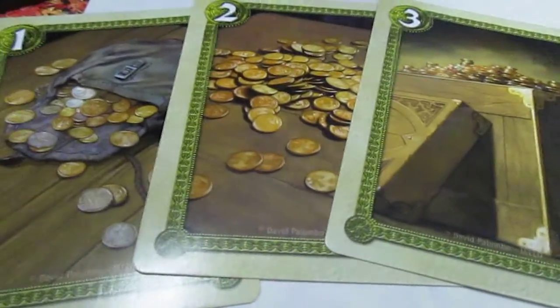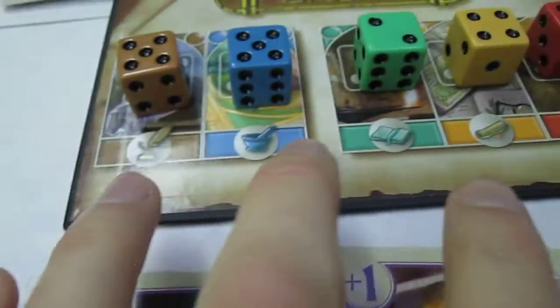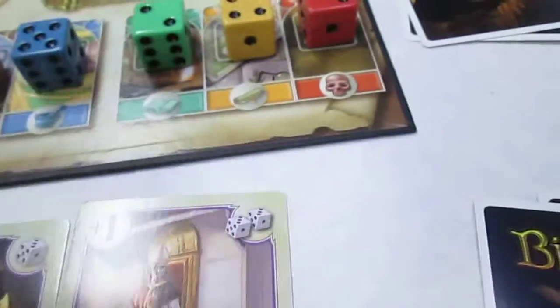Now what you have is money cards, and then you also have the cards that correspond to these colors that are the most important. The money is used to buy these cards during the game, and you've got some special cards that will let you manipulate plus or minus one or two dice.